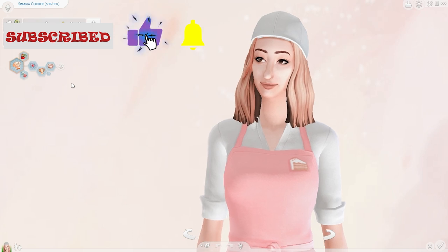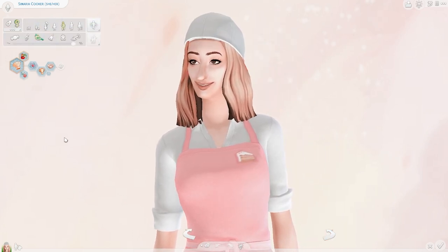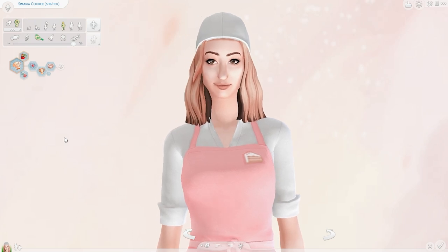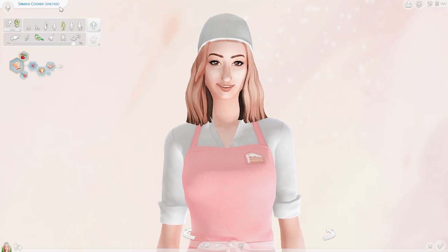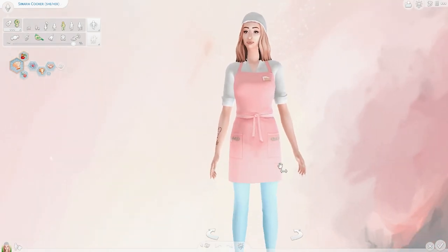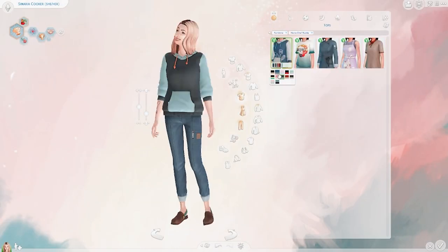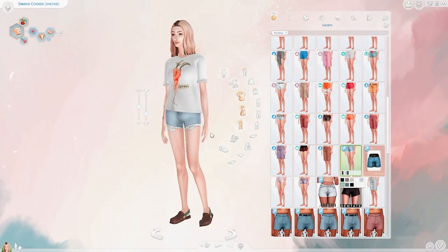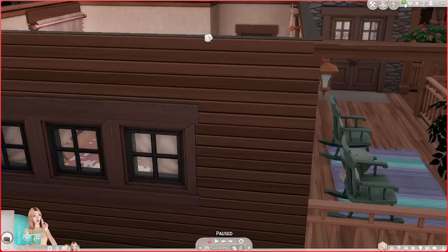The Chef Hustle Bustle, something like that. I just bought it and downloaded it, but I have prepared Samaria beforehand. As you can see, she is now Samaria Cooker. The only skill I have kind of developed is her cooking skill. Samaria, dress for success. Now that we got Samaria's look all settled in, let me show you around the house.